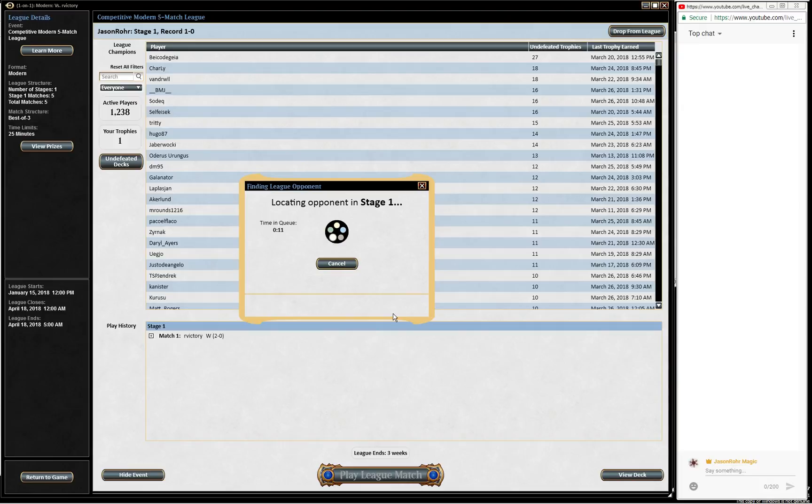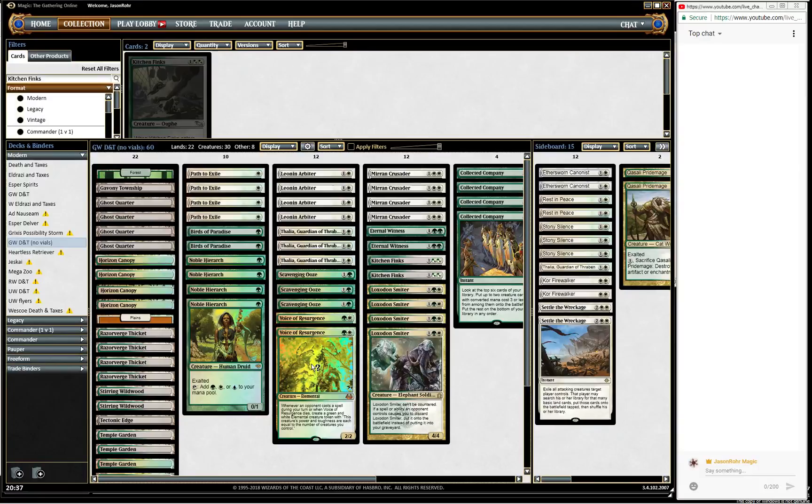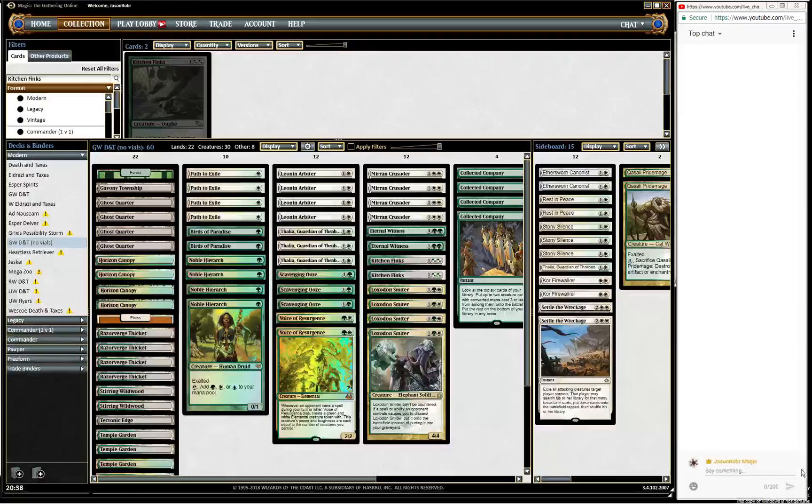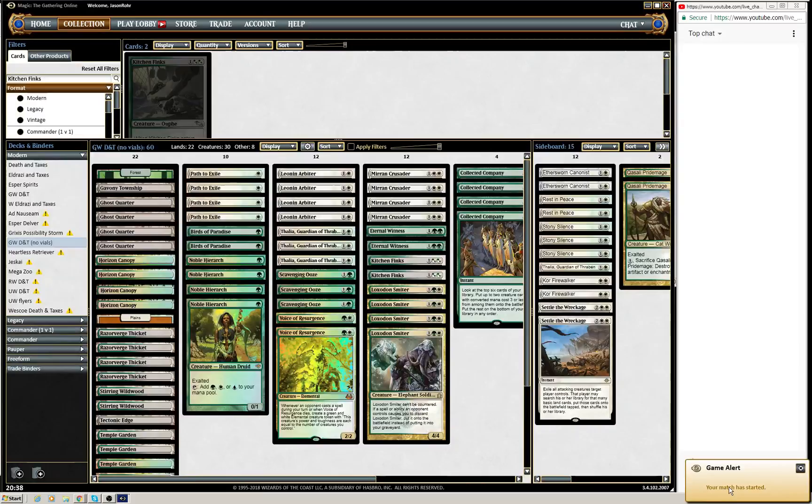This configuration is just great against Jund. Look at it - all these cards are good against Jund. So let's just face five Jund opponents in a row. I'm actually happy they conceded before seeing me discarding the Noble Hierarch because that was a little embarrassing. I've had a long day, I've had a long week, and I'm really tired. So that's probably going to mean a few more mistakes for you guys to make fun of.